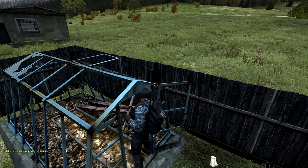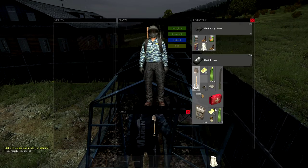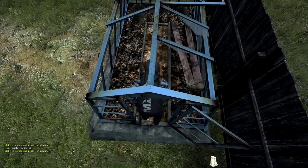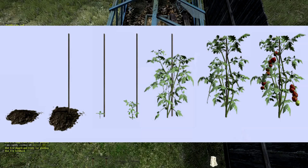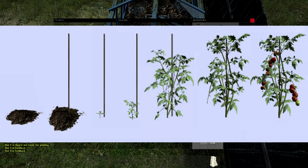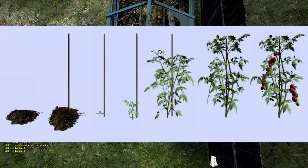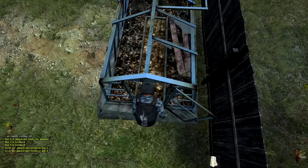Now you should have your slots dug up. If you managed to gather a bag of garden lime, use this now. Otherwise, straight on to the next stage — take your tomato seeds and place these into each individual slot. There are several different stages to the growth, and if you've added garden lime it can take up to 8 minutes. Without the garden lime it can take up to 16 minutes until you're able to pick your plant. But after you've planted the seeds you don't need to do anything but wait.